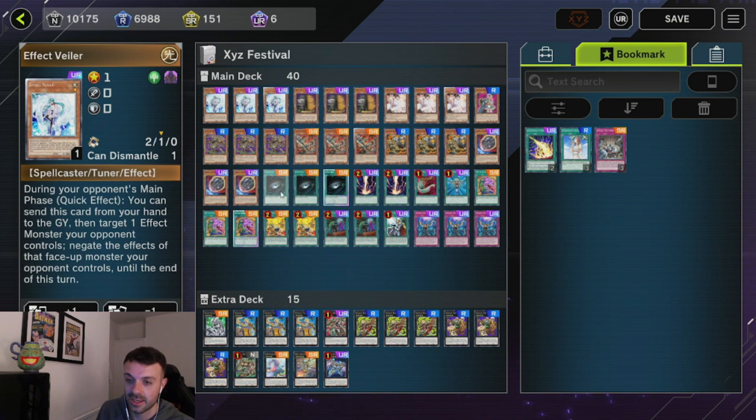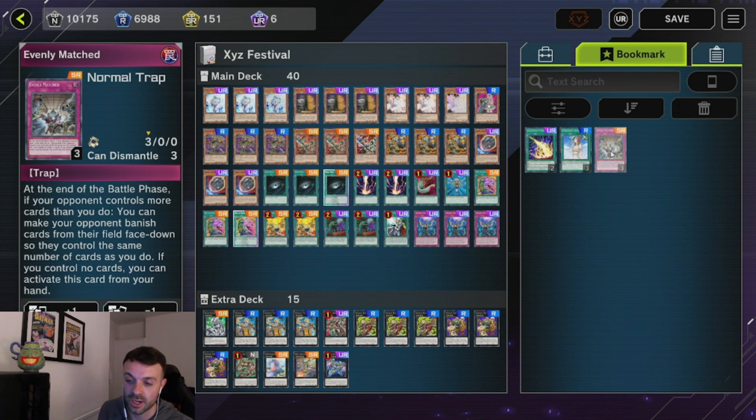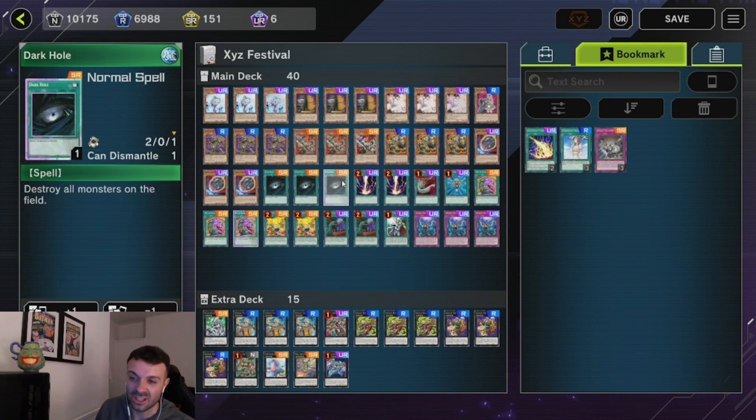Now for the spice — we play three Dark Hole. Against Exorcister and Sprite, this card just beats that end board full on. There is a debate to play Evenly because Exorcister sometimes has the trap which summons two Exorcisters from deck. However, that does put them in the position where they keep Magnifica to just banish a card you control anyway. I thought Dark Hole was just really good, especially going second to break their board, then establish your own. Dark Hole traded a lot of value when testing on ladder, so I keep playing it.